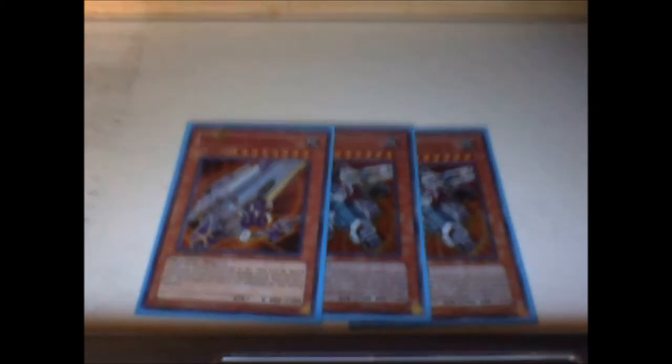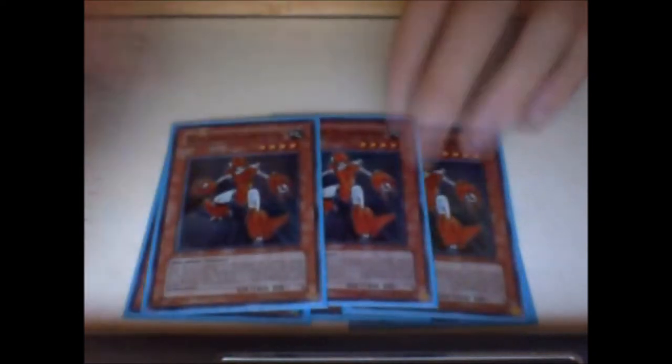One Machina Cannon. I still don't know if I like this guy — he's the worst Machina by far in Yu-Gi-Oh. But at the same time, he's a free Level 8 pitch for Fortress from the Graveyard. So that's really the only reason I run him, just to get back the Fortresses. Of course, we've got our three copies of Machina Gearframe, just to search up the Machina monsters — pretty much standard, as everyone knows.